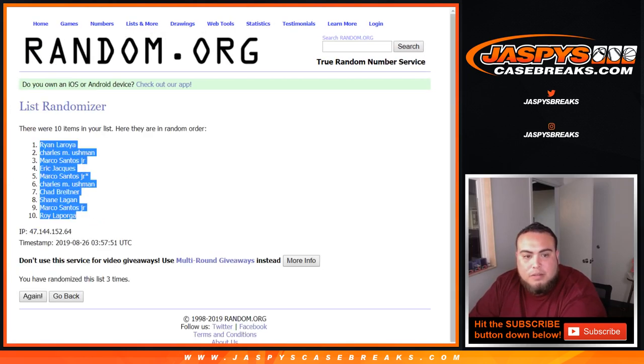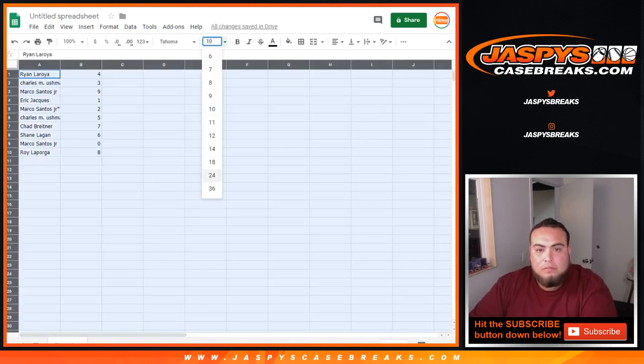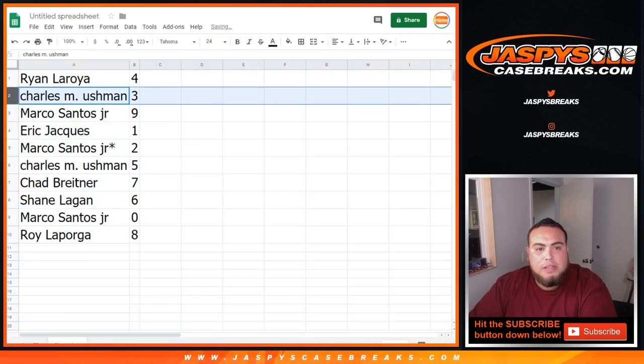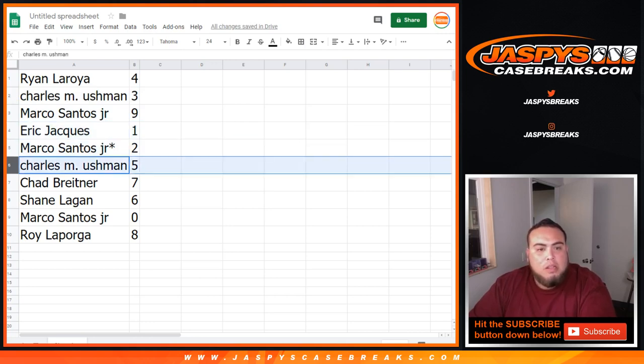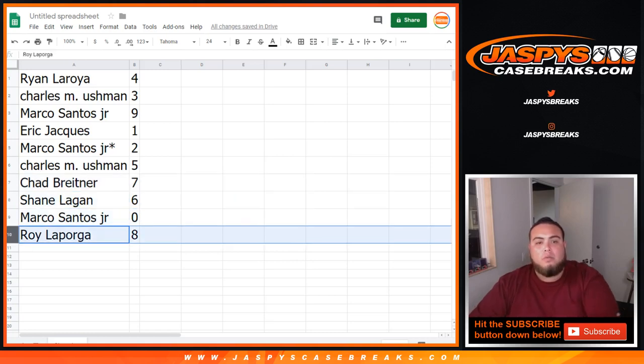All right. Ryan got four. Charles got three. Marco got nine. Eric got one — so you'll get any one-of-ones. Marco also has Mojo two. Charles got five. Chad got seven. Shane got six. Marco got zero — any and all redemptions. And Roy got eight.